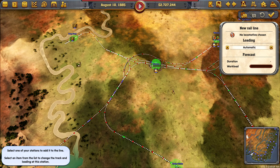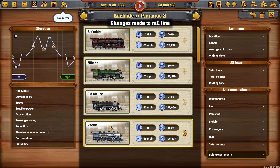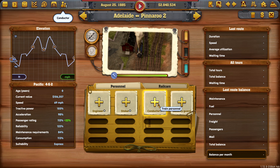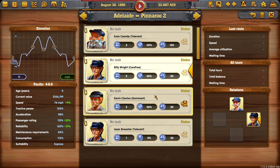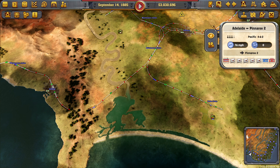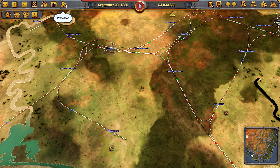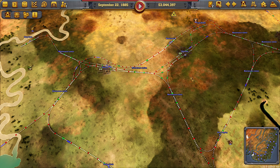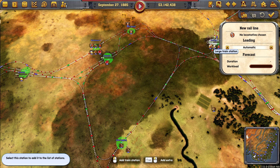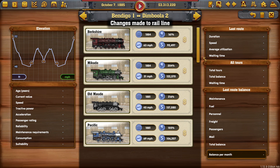Let's give Adelaide a bit of a passenger service into these two — passengers and mail. We have our Pacific for that with all the fancy rail cars, an engineer, and a stoker. We've unlocked another settlement permit. Pinneroo should be starting to make plenty of rail and mine now. Another passenger service — I'm going to save from Bendigo into Dimbula, then Pinneroo and back again. Lots of train lines today!